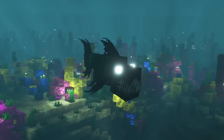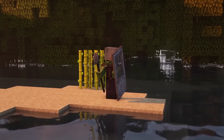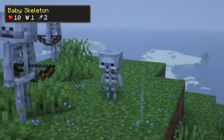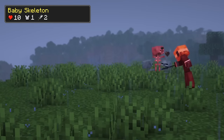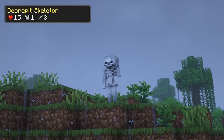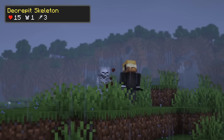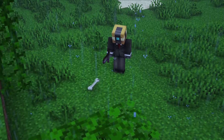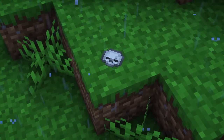With this mod installed you will encounter a variety of new monsters at night. Let's start with the undead mobs you can encounter. Baby skeletons are a fast baby variant of the skeletons, but are not a huge threat on their own. They drop bones upon dying. Decrepit skeletons are also pretty weak monsters that do melee attacks. They can drop bones or shattered skulls upon dying, which are useful for crafting recipes.